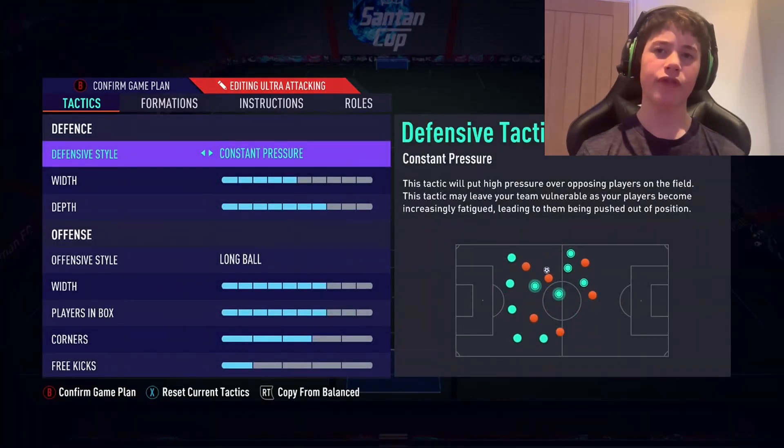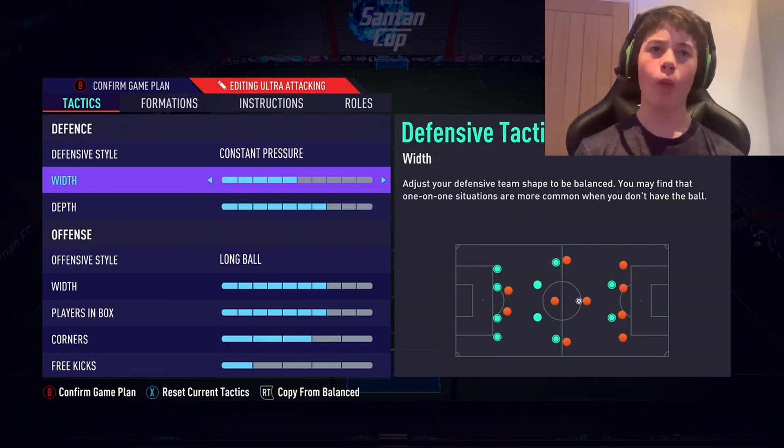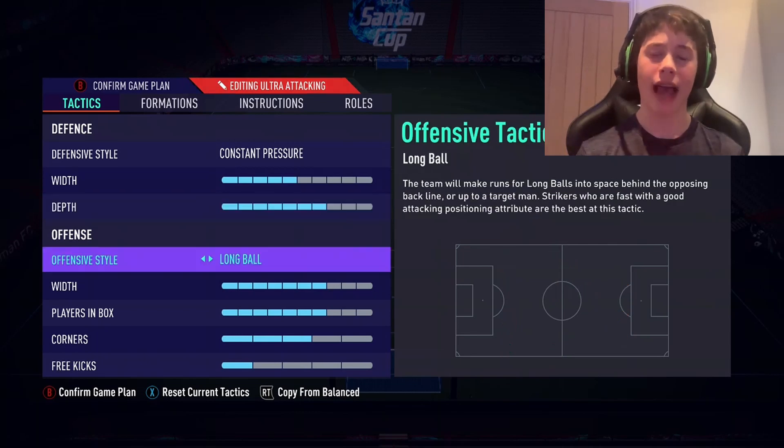To start things off, our defensive style is going to be constant pressure. We do not want them to land a clean pass, we want to be constantly on their toes. Our width is going to be 5 and our depth is going to be 7. Our width is crucial here — we want to stay as compact and sturdy as possible at our backline, making it difficult for their attackers to run in behind us or cut a pass. For our depth, we want to push them high up the pitch and press them, win the ball back and counter-attack.